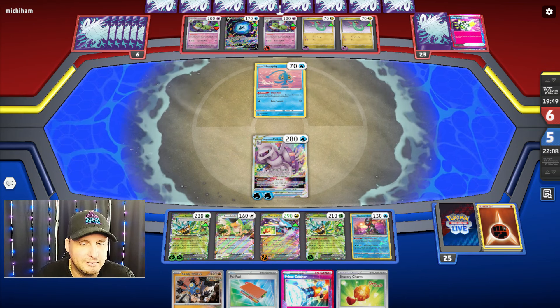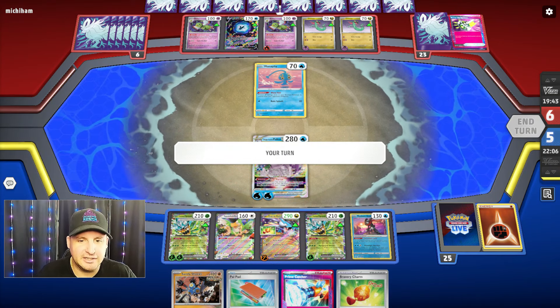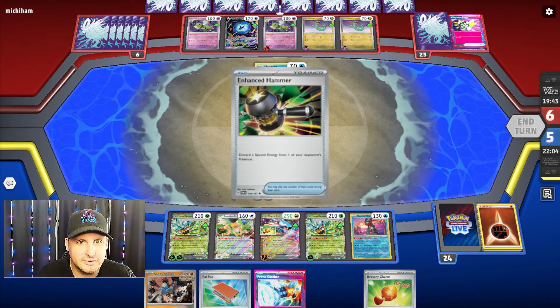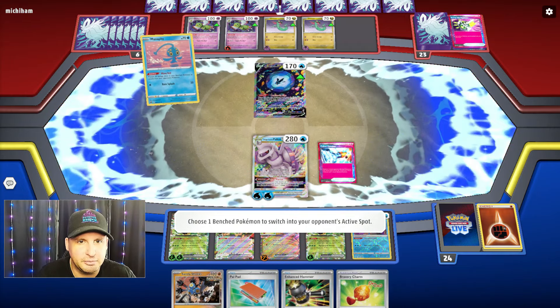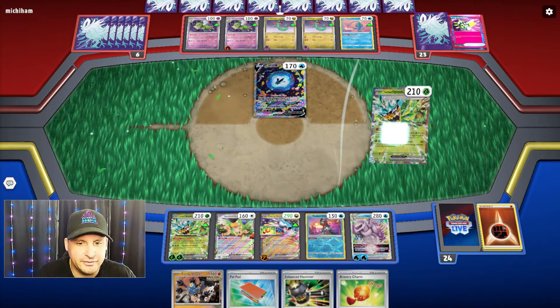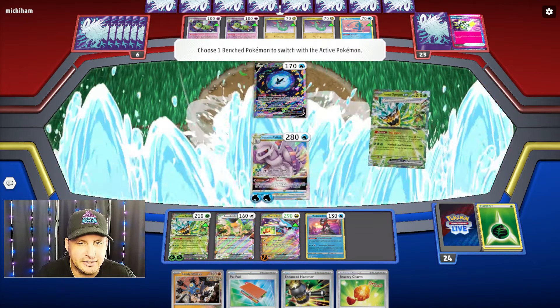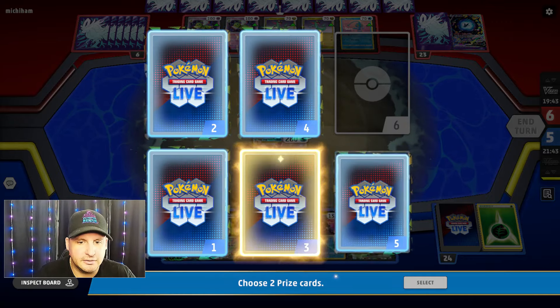At this point I just Prime Catcher the two-prizer. It doesn't really matter — I think I just Prime Catcher up the two-prizer and be done with it. That is definitely gonna be the way I go here. Enhanced Hammer doesn't need anything. So we're gonna go get the two-prizer, get down an Ogerpon — Ogerpon has a one retreat so that's fantastic. Come up and go get two prizes — 260!